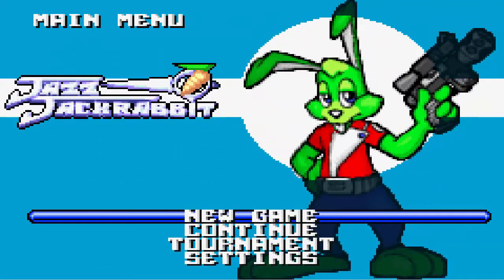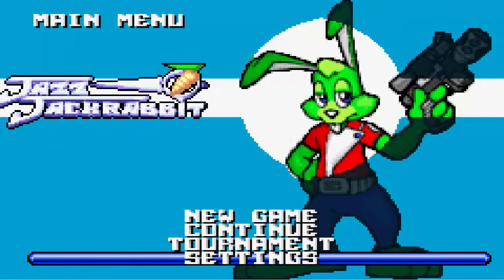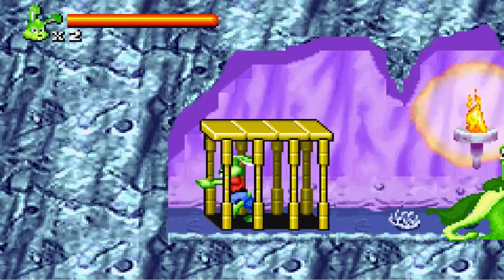Already at the title screen we can see Jazz is looking nothing like Jazz. He seems to have traded his old look and personality for some kind of Han Solo wannabe. When we start the game, we're treated to Jazz getting captured between panels by some reptilians and put into a cage with no door, apparently.